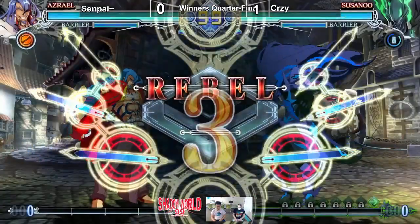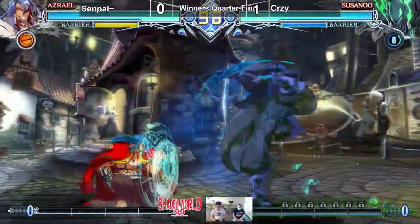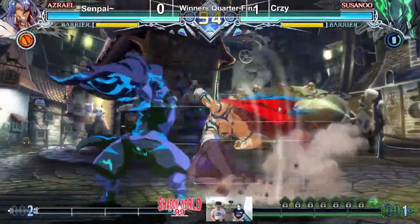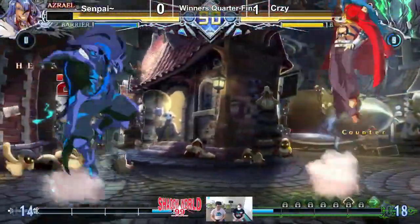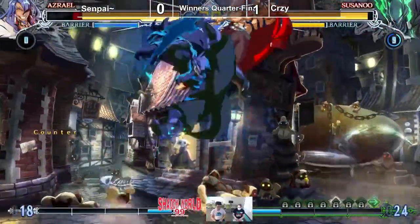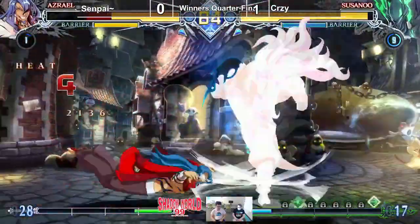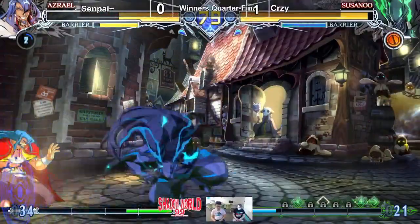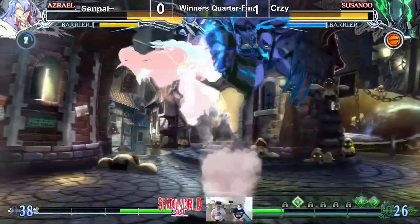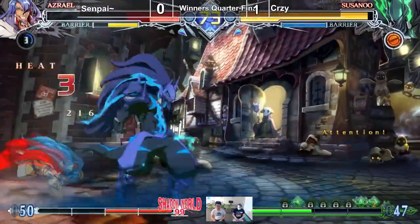Senpai could still win this round. But this is also set point for Crazy. He could get OD back early too — After Flow reset for Crazy. Active Flow and you're at 8 or 9 now. That's good. But that's the last burst he'll get to use probably. And the pressure is starting. The Crazy Train is rolling with no brakes. He's getting so much mileage off of a 2C into God Press.